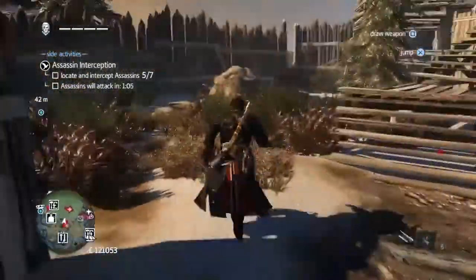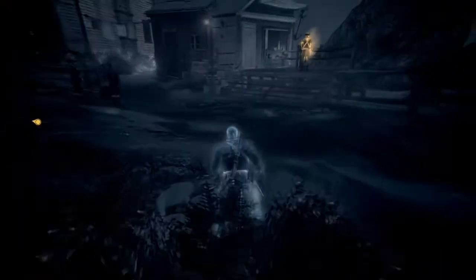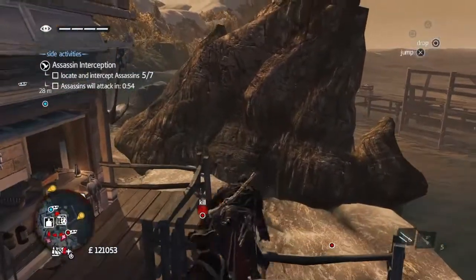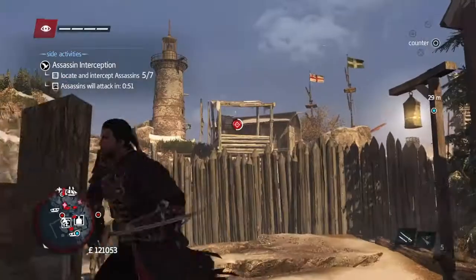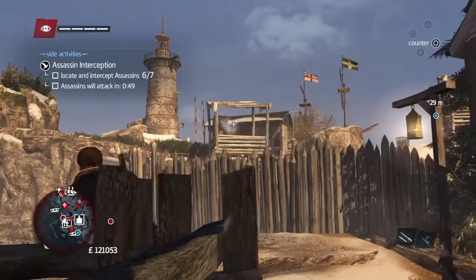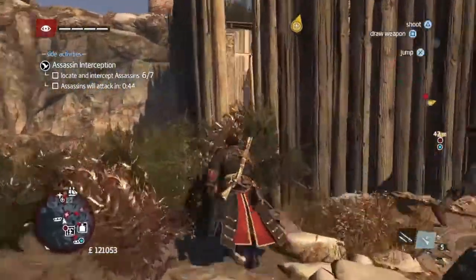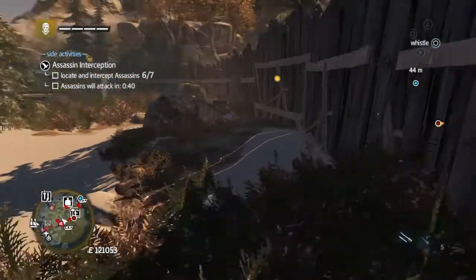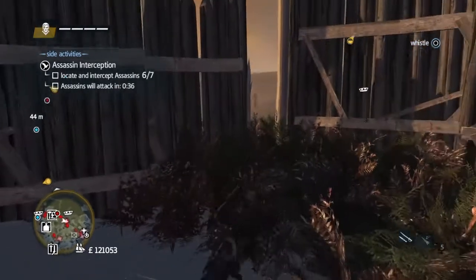So we killed that guy who was about to shoot someone, but that didn't help us at all. We're going to run through here. Now this isn't tidy the way we did this, but it happened. There's one — I'm going to kill this guy. The human shield will take out one. So we've had five done, there's one more left. But we've got guys trying to hurt us, and we need to get the last one, which is out there somewhere.